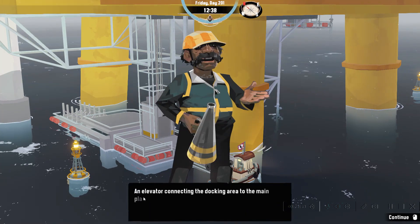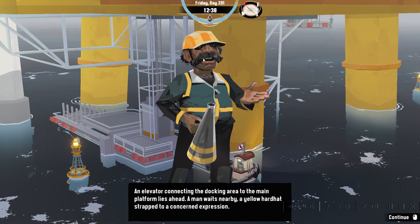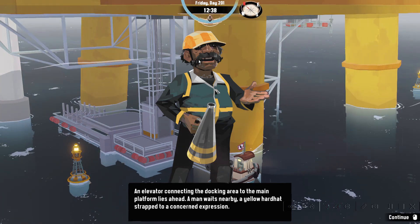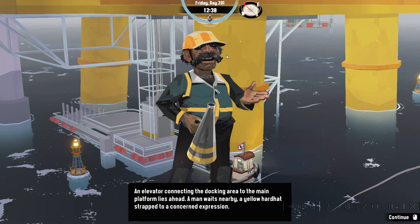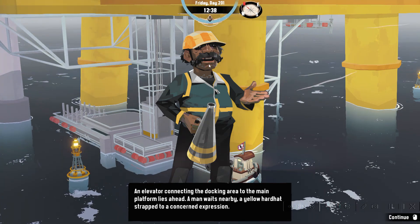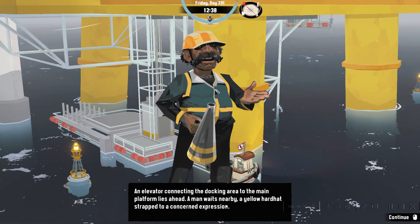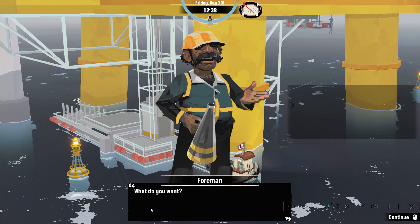Let's take the cargo elevator — an elevator connecting the docking area. Oh, you have a gold tooth — I just noticed that. You must be the foreman. He has a nice mustache, no beard but a mustache. Actually, does anyone in this game have a beard? I don't think any character actually has a beard except for the collector. A platform lies ahead. A man waits nearby, a yellow hard hat strapped to a concerned expression.